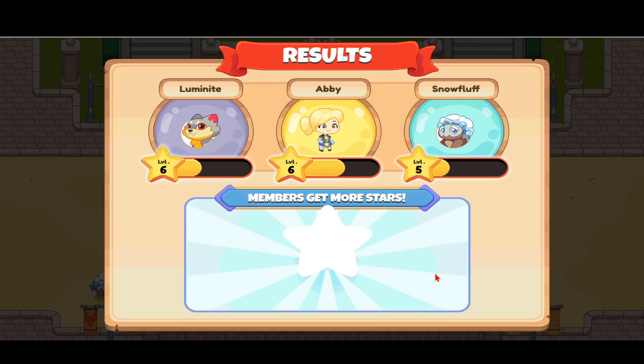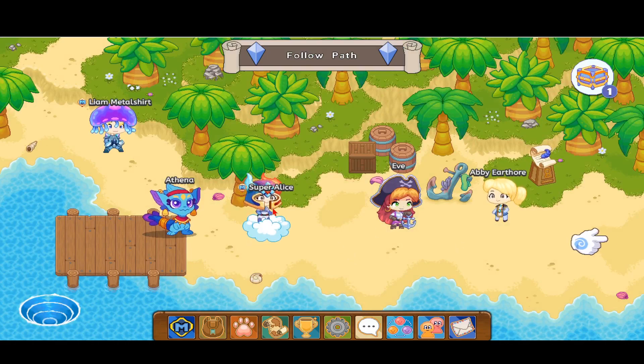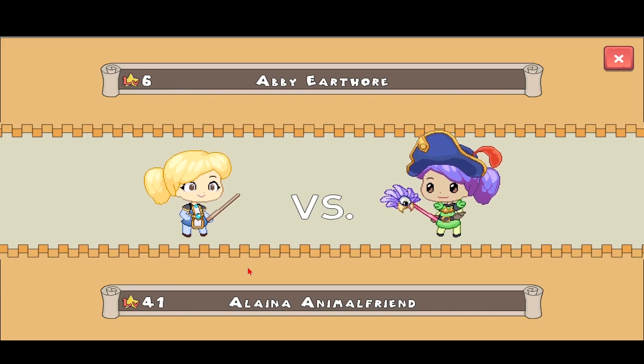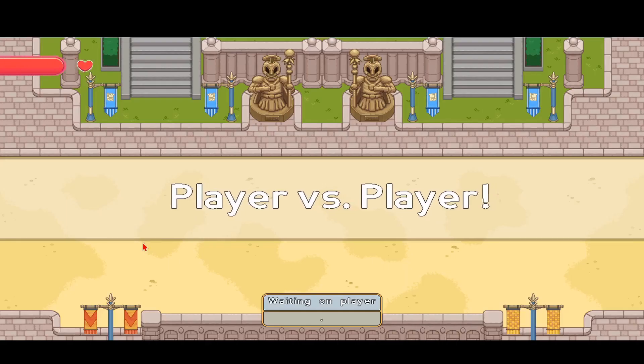Members get more stars. Now let me show you what it's like to battle a normal person. I'll go to Shipwreck Shore — there's Super Alice and Liam metal shirt, and Elena animal friend. Actually, an even better idea: let's just go in the arena. I'm going to go ahead and find a quick challenger — when I find one, I'll be back. All right, I already found one!